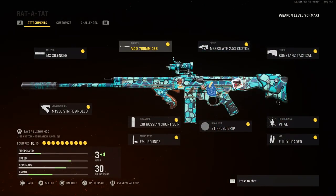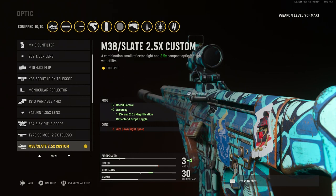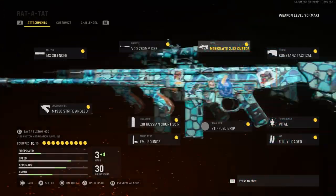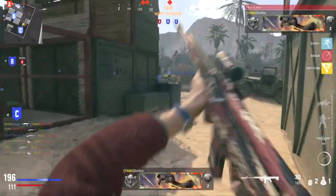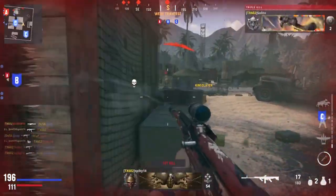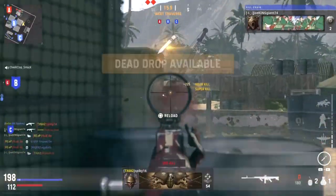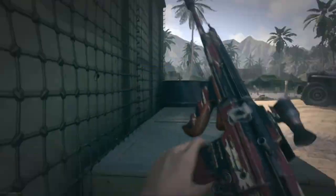The optic I use is the 2.5x Custom. It may provide an accuracy bonus — I can't fully prove that — but it's very clear and I like this sight a lot. You'll see me use it during my live streams. That's my best class setup for the STG — hopefully you guys like it and use it, because it is the strongest gun in the entire game right now. Leave a like and I'll see you guys for more Call of Duty: Vanguard.